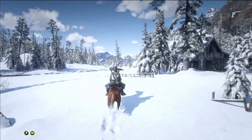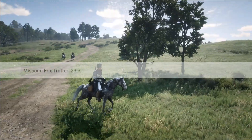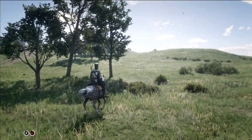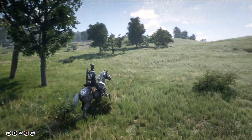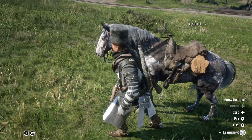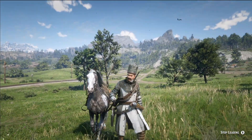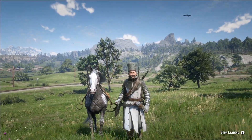In 2nd place we have the Missouri Foxtrotter, and yeah, I agree — it's a cool-looking horse. I still prefer how the Turkoman looks, but this one looks solid. It has good proportions and cool coat options available, so it's no wonder that so many players choose the Missouri Foxtrotter as the best-looking horse.